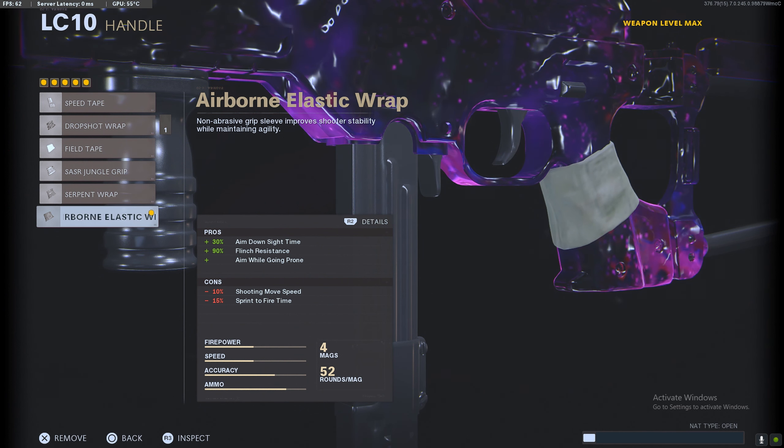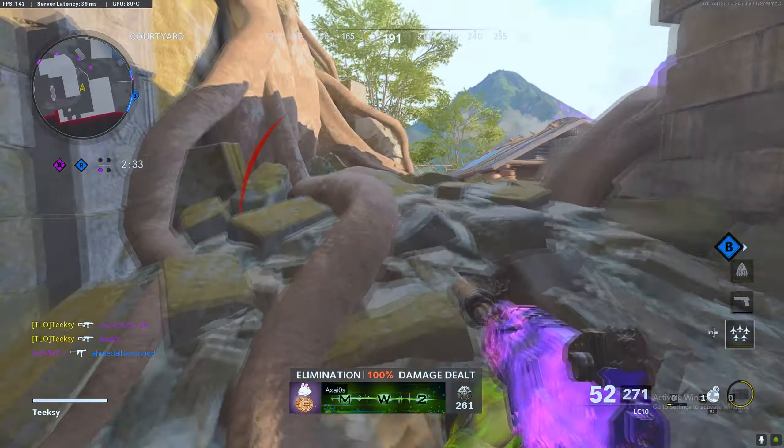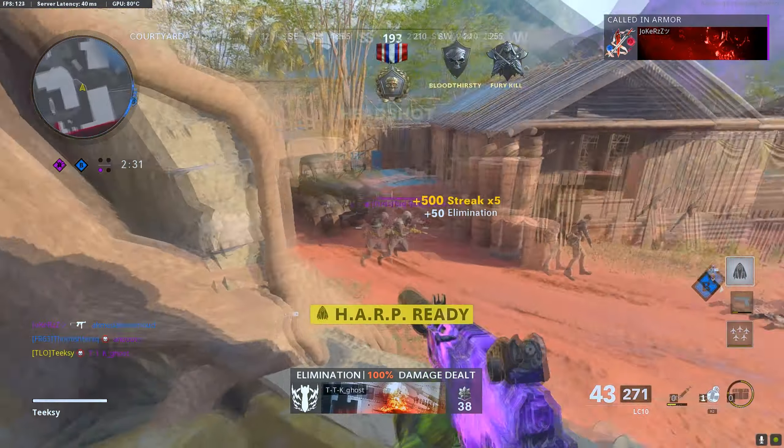On the handle, you want to run the Airborne Elastic Wrap to gain back that ADS speed. It gives you 90% flinch resistance as well and the ability to aim while going prone. You do lose some shoot move speed and sprint-to-fire time, but honestly you really won't notice it.